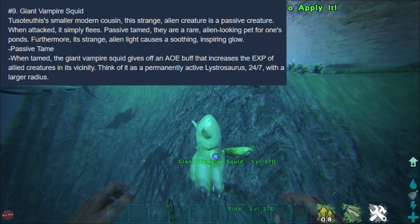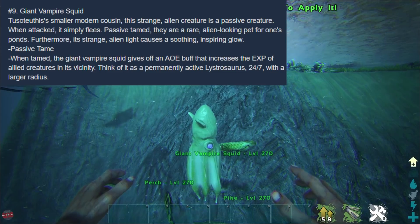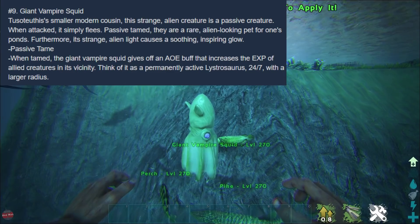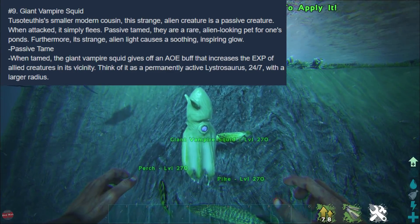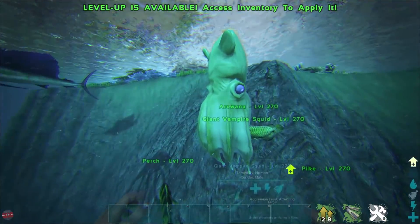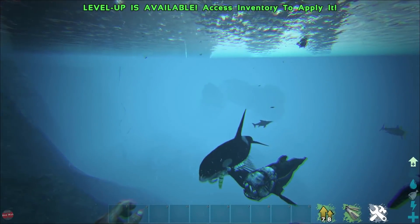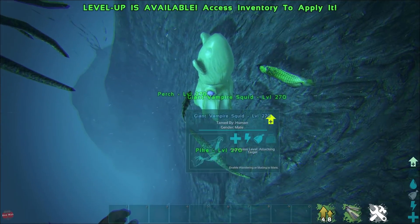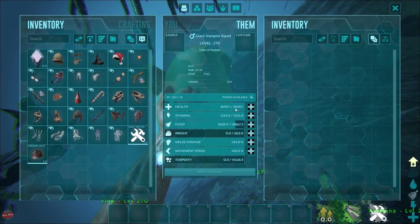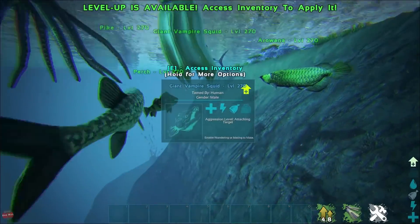This actually has a really cool feature. It's a passive tame. When tamed, the giant vampire squid gives off an AoE buff that increases experience for allied creatures in its vicinity - think of it as a permanent active Lystrosaurus 24/7 with a larger radius. So it gives everyone an XP boost with a bigger radius, and it's just always on - I don't have to keep petting my Lystrosaurus. That's crazy. And it's actually got a lot of health considering the other creatures.